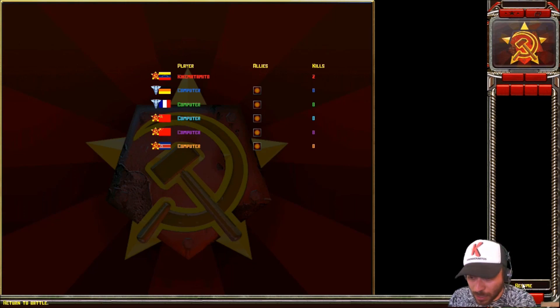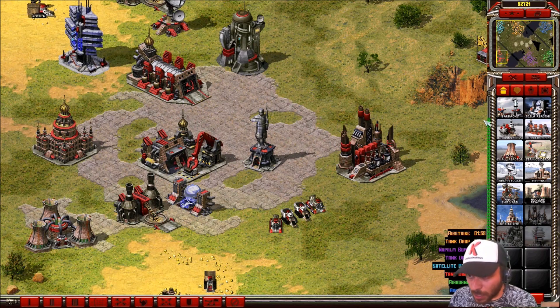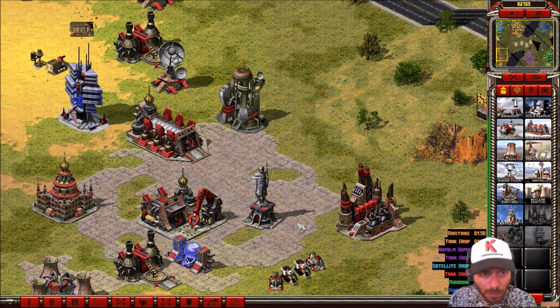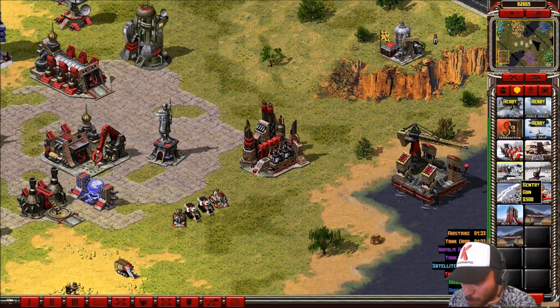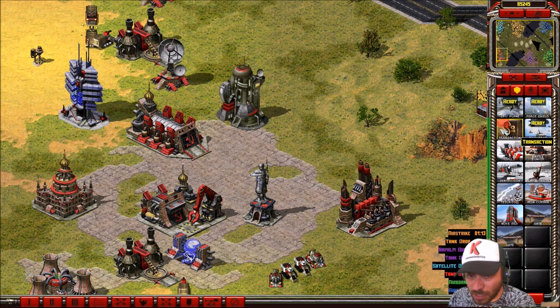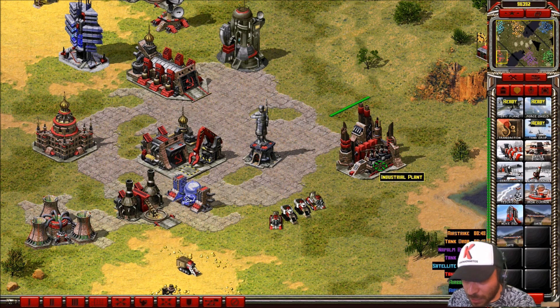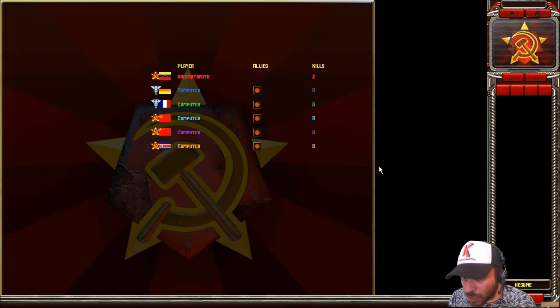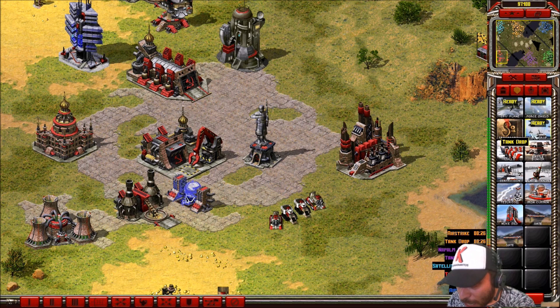For Venezuela we have this skin of units. For the buildings, Venezuela doesn't have any special building, doesn't have any special defenses, but has this feature: transaction. You can use transaction only if you build an industrial plant, and this only works for Venezuela — not for any other Soviet country. Only Venezuela has the transaction.